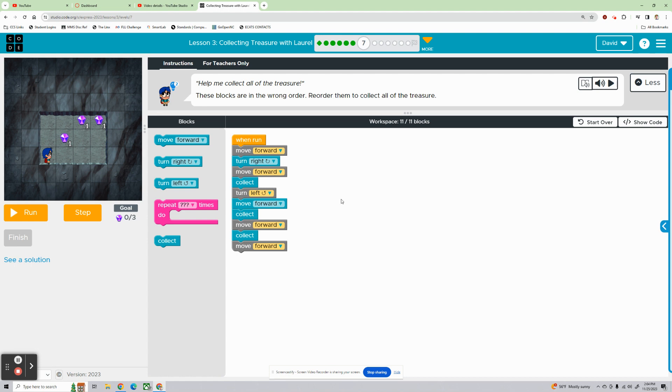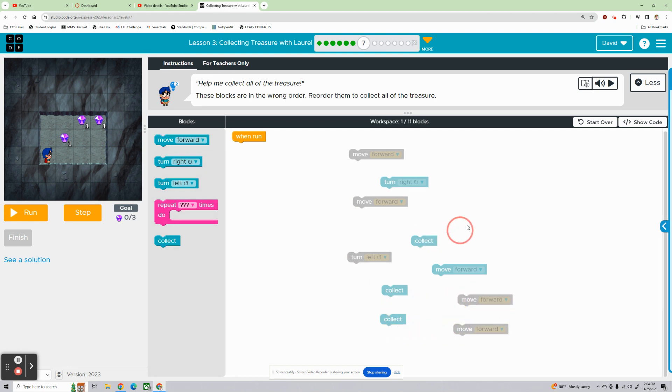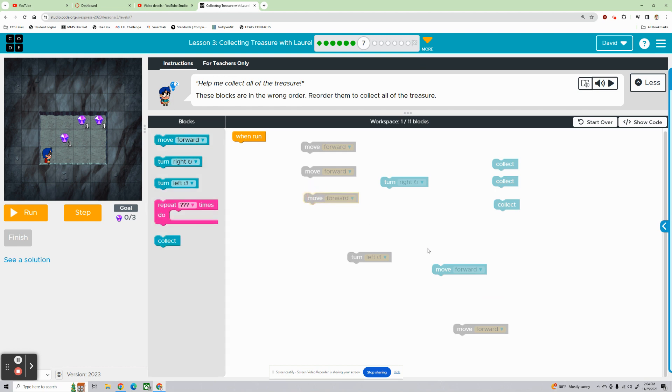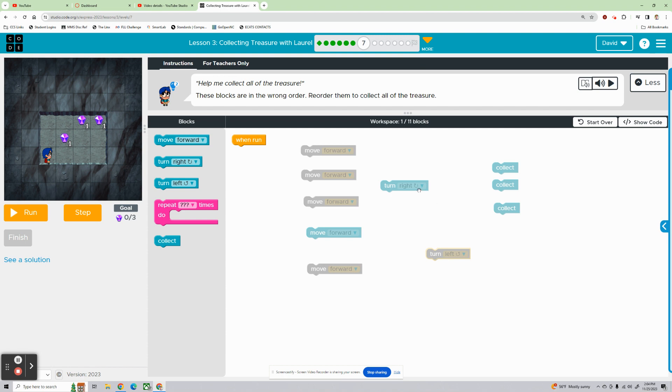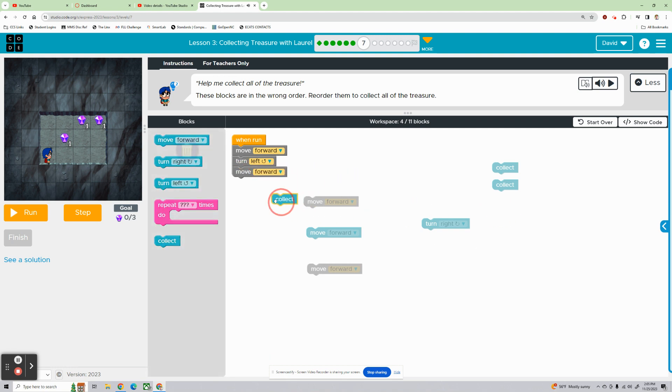Level 7. These blocks are in the wrong order — we're debugging again. I'm going to pull all these apart since I know they're already in the wrong order. Let's get like things with like things: collect, collect, collect; move forwards over here. First, we're going to move forward — that gets us here. We need to turn left, which faces us toward this treasure. So we need to move forward and then collect. We're here facing up — go up one more time, turn right, move forward, collect, move forward, collect. That should get it. We got it. Excellent.